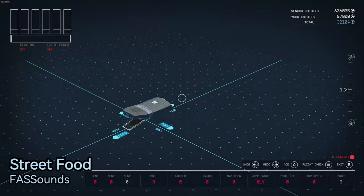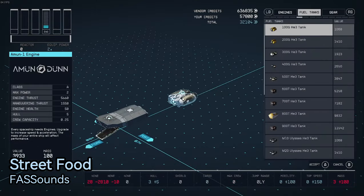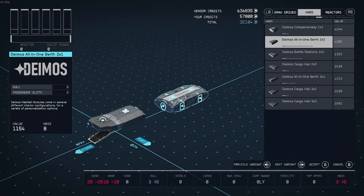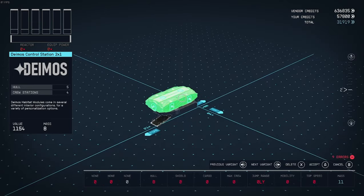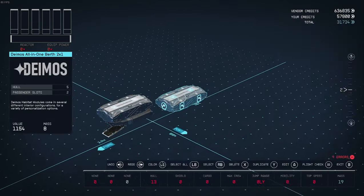As we usually do, we're going to start with our landing base and then work our way up and then out. We're going to be using HABs as the skeleton of our ship. Feel free to follow along or do your own thing.